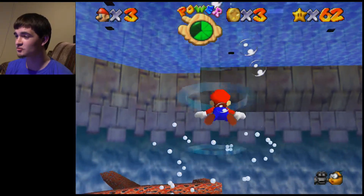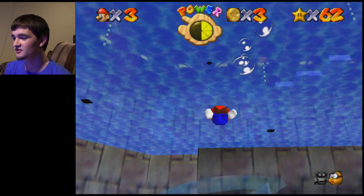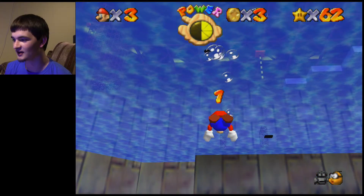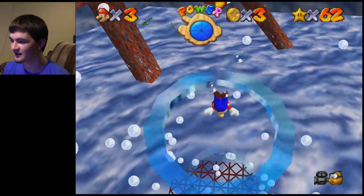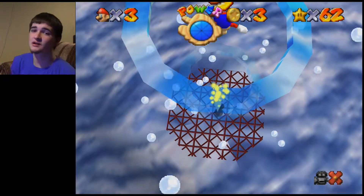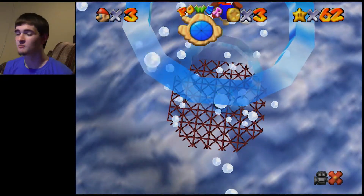So anyway, Through the Jet Stream is really easy to do. All you've got to do is swim — not fly. You've just got to kind of fly downward through these rings. And then the star appears, then you get the metal cap, and then you go get the star. Because that's what you do.